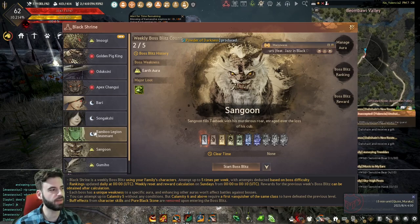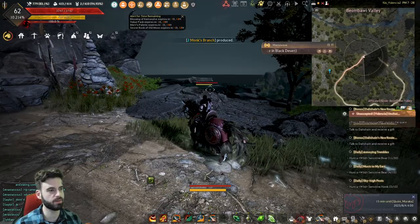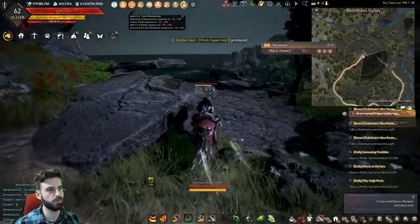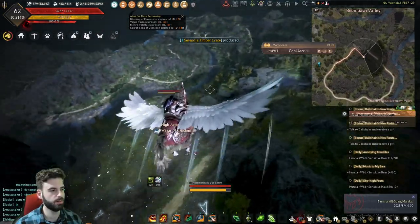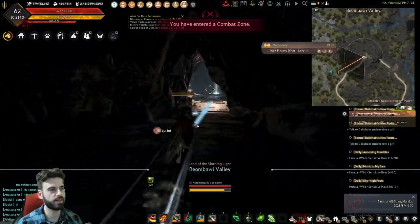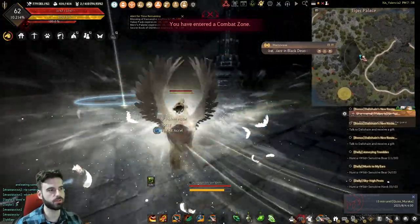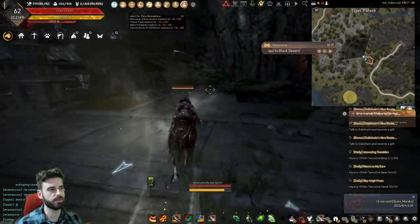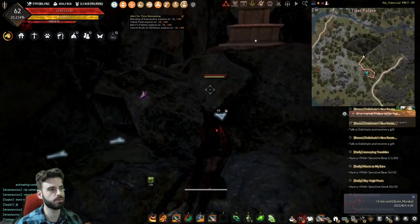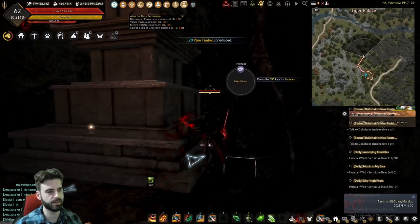From here, we're going to cheat and use the black shrine to select the Sangoon boss and use the pathing symbol to find our way there. It basically just takes us down off the cliff. If you have a flying horse or flying class, just jump off the ledge. When you get to the cave entrance, head straight in and follow the waypoint to the boss fight. When you get in, look to your right and you will see a pillar situation. Go over to that pillar, climb up to the top, and you should see a box hiding in the shadows.